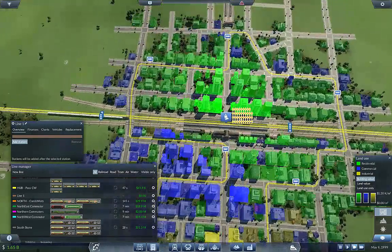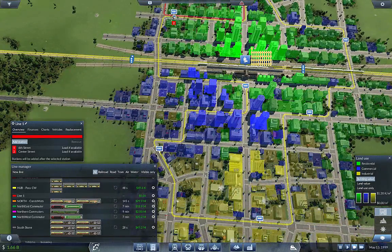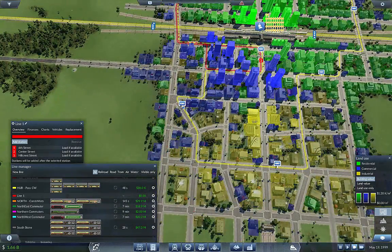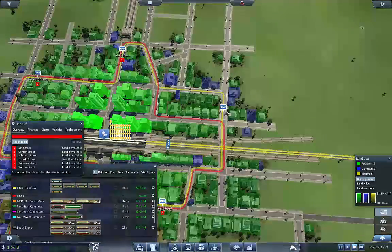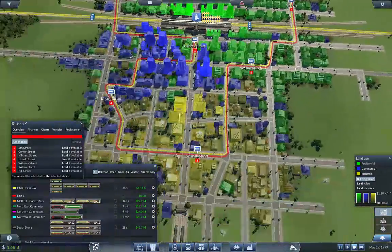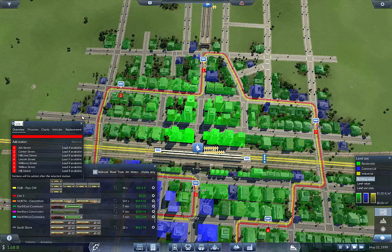Let's go ahead and do the counterclockwise run as well. This one is going to be red — make sure we can actually see it. Okay, I think that covers it all. This is Westy Pass Counterclockwise.